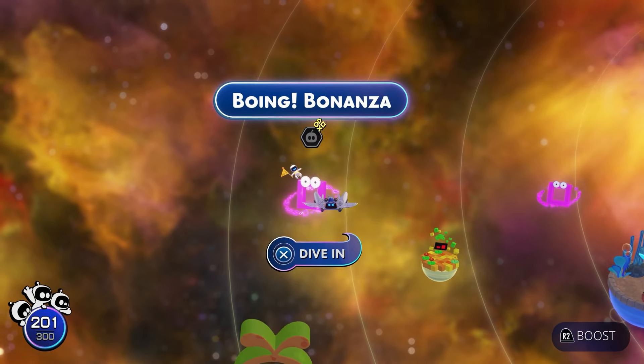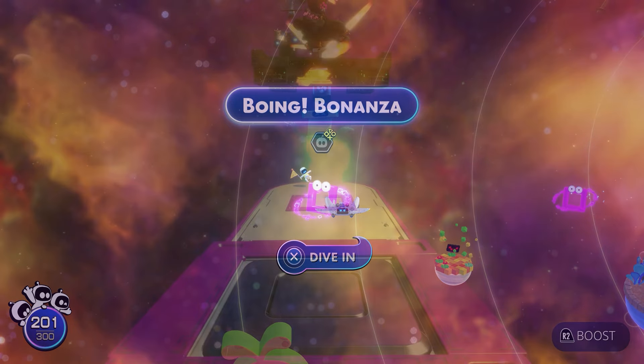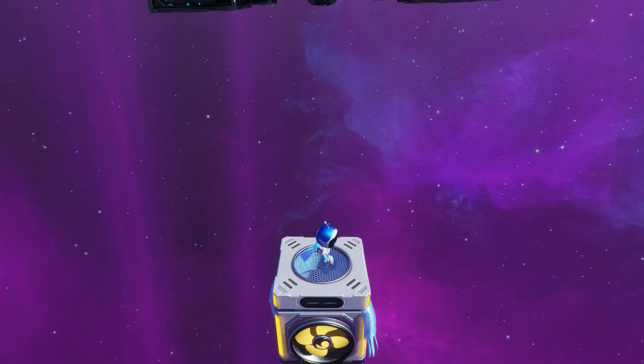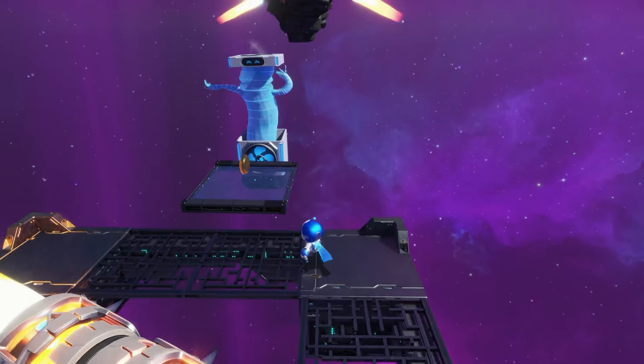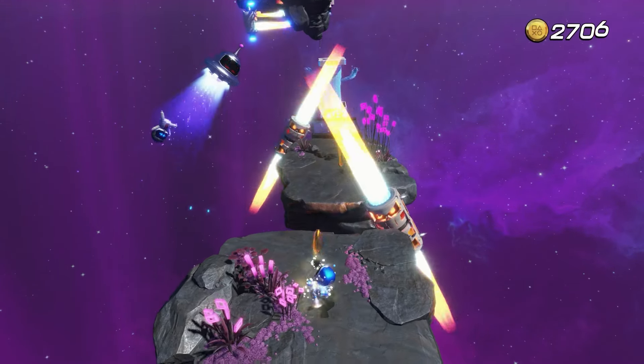You'll have these square shaped challenge levels, and you're going to want to find the bot in the challenge level called Boing Bonanza. Once you've unlocked the challenge levels in this area of the game, load up Boing Bonanza. You'll have to complete this entire level in one life without dying in order to rescue the Kazuma bot.